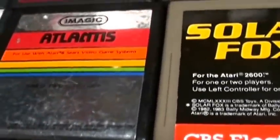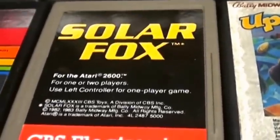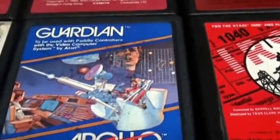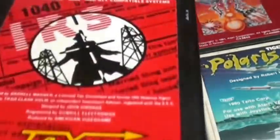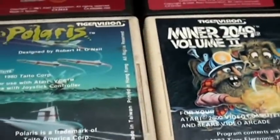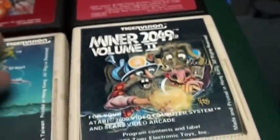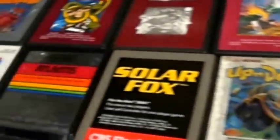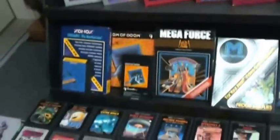Atlantis is very common and easy to get, and a lot of fun. Solar Fox is kind of a Pac-Man style game and a lot of fun to play. Up and Down by Sega. Guardian is a very uncommon paddle game and a lot of fun. Tax Avoiders is kind of unusual — it has a Sega style cartridge, just bizarre. Tiger Vision carts are very shiny; here's Polaris with the green end label and Miner 2049er Volume 2, uncommon to get. These are just a small snapshot of the hundreds of 2600 games you can get, showcasing ones that are either interesting or worth collecting.